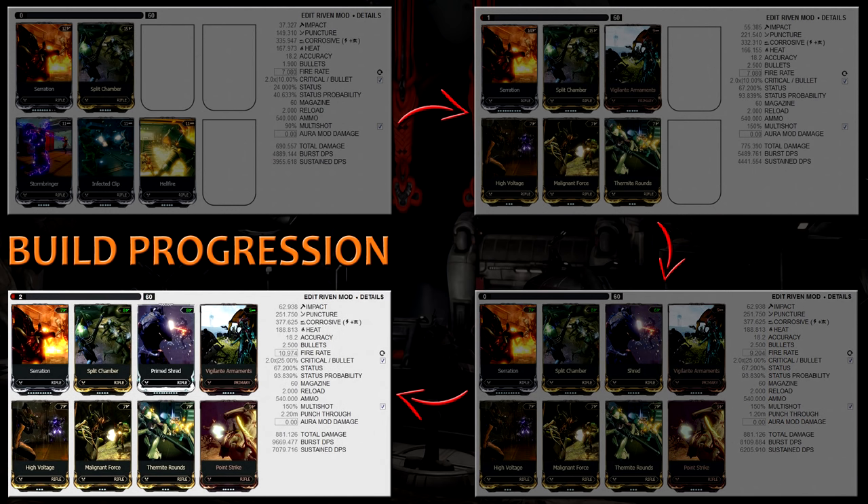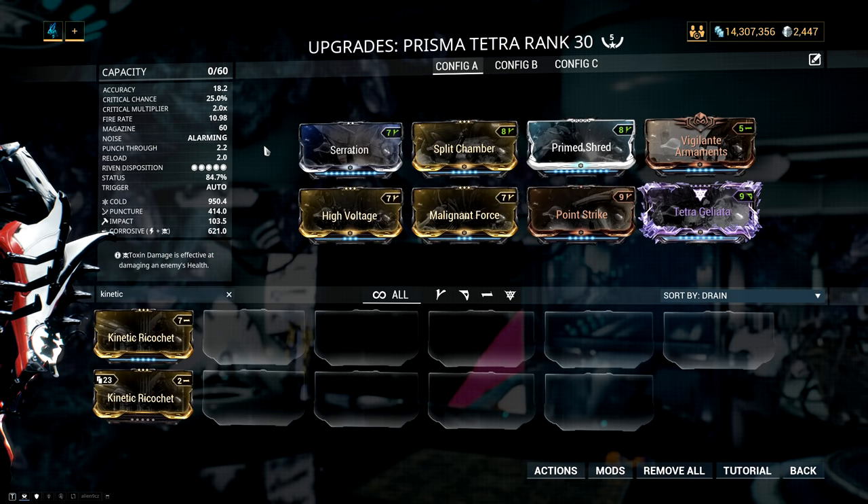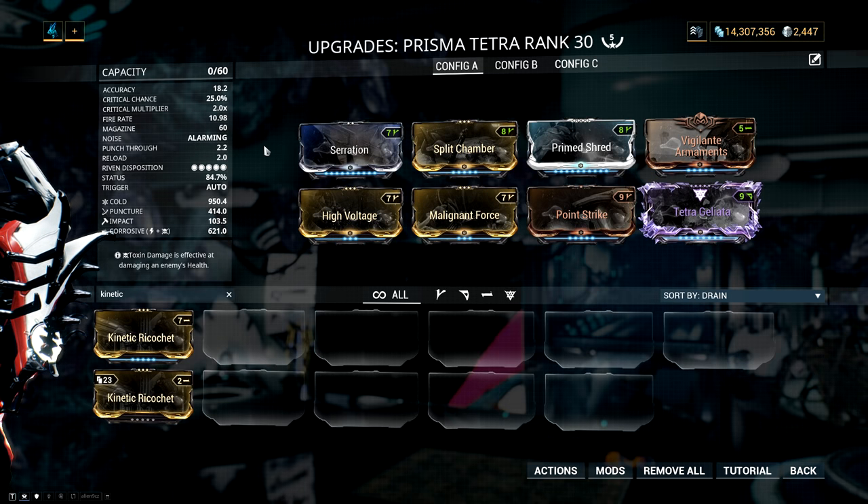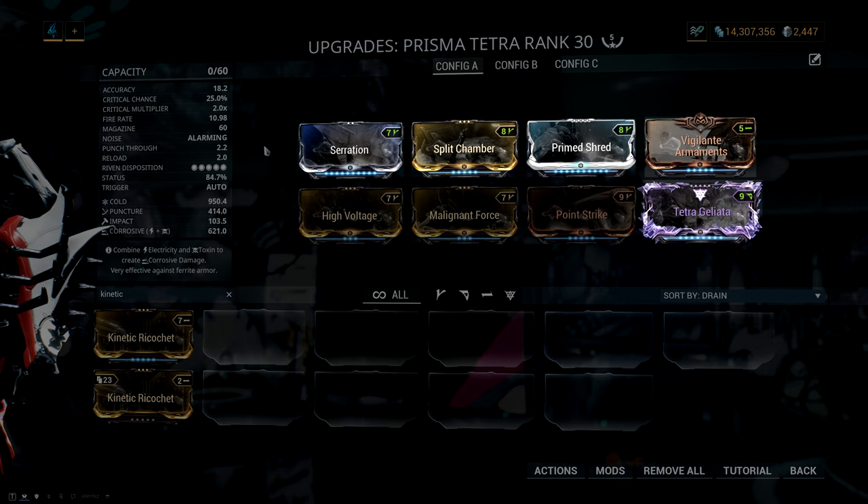If you still want to invest further, you can add an additional forma and put in Prime Shred for more fire rate and more punch through, before ultimately doing what I did and adding a final 5th forma for a riven. For the setup I am currently running on the Prisma Tetra you will need 5 forma — in this case 3 V's, then a dash, and then an additional forma for the riven which in my case is a D.